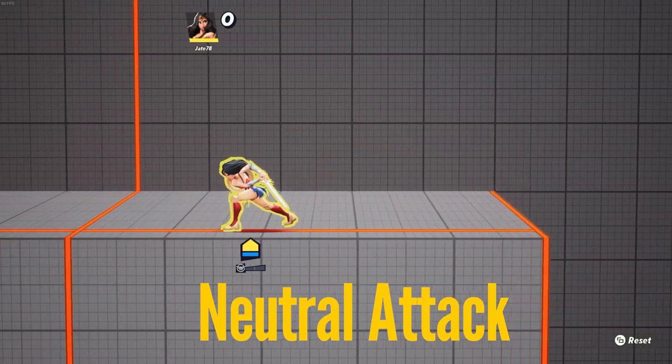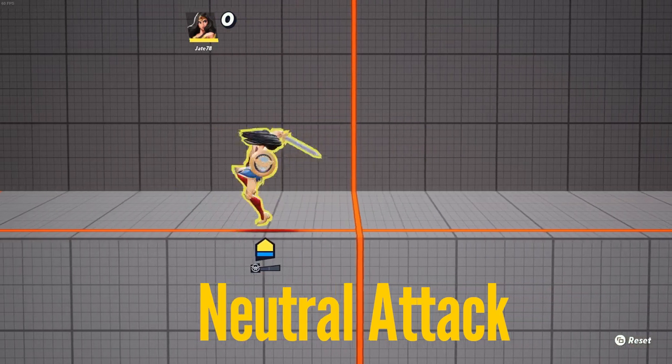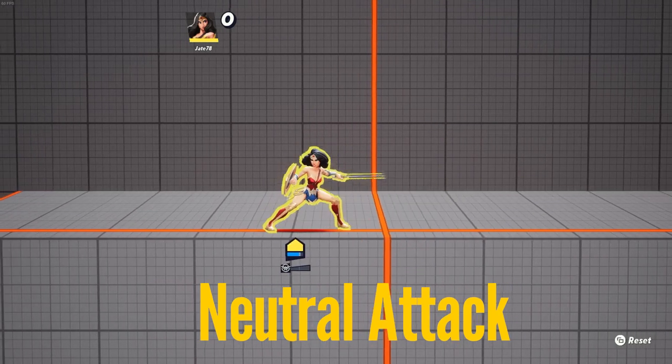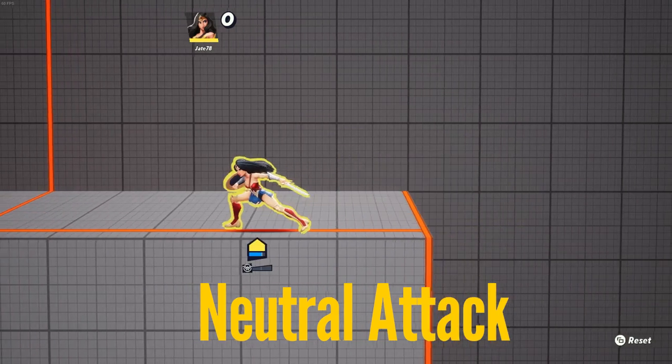Starting out with her grounded moves, her neutral attack is a charged forward swing that moves you forward about one block on the training mode stage. It's chargeable, it can KO at full charge pretty easily, and it moves you forward a little bit. It can be done out of some combos and dodged out of, and it'll be done a little quicker in combos.